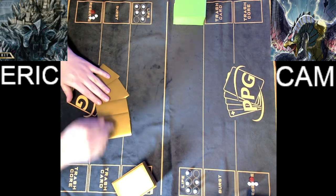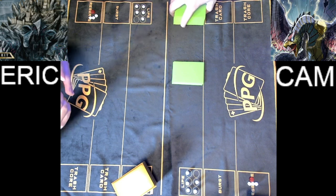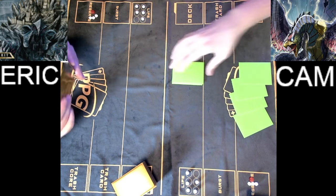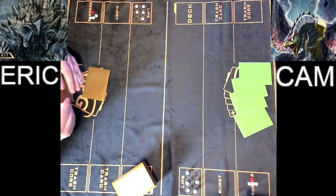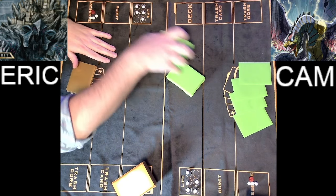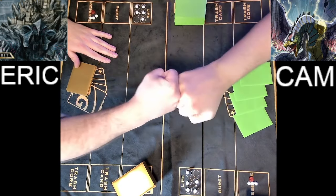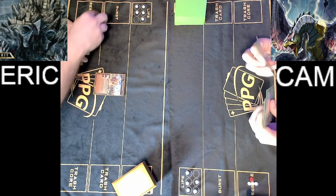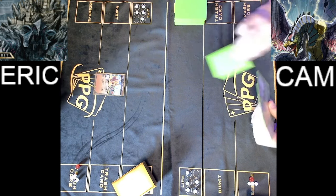Both players have started the game with a nice friendly handshake and are drawing their cards. It looks like Cam is going to take a mulligan and draw a fresh set of cards to make sure we get this grand final match off to a solid start. Eric is keeping his hand and going to do a little friendly cut on Cam's deck. Eric will be going first, drawing a card for turn and playing exactly what you want to see: a Bless Cathedral Nexus for turn one.